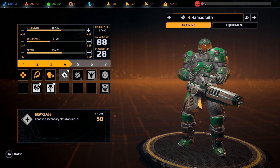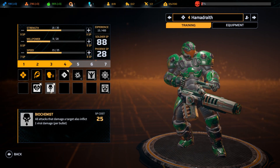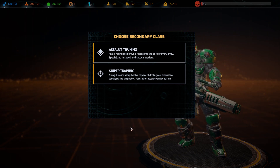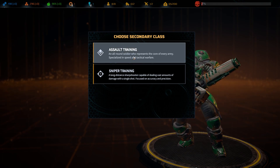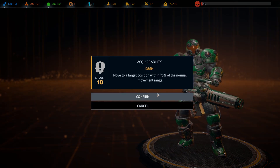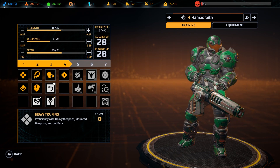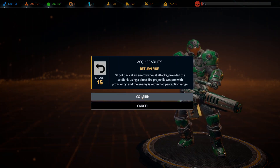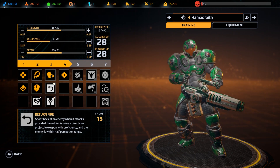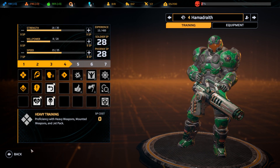We have an upgrade for our heavy. We can actually dual class our heavy, which might be quite useful. We can go assault or we can go sniper - both can be quite useful. I'm going to go heavy assault because that'll give us the ability to take things like Dash and Return Fire. Having Dash on the heavy can be really useful. We've got the points to also take Return Fire, though it's not the most accurate weapon. Actually this weapon won't trigger Return Fire because it takes three action points to shoot - we need a weapon we can fire with two action points, so we'll save Return Fire for later.